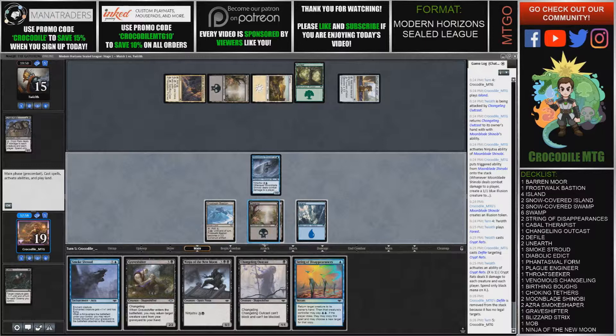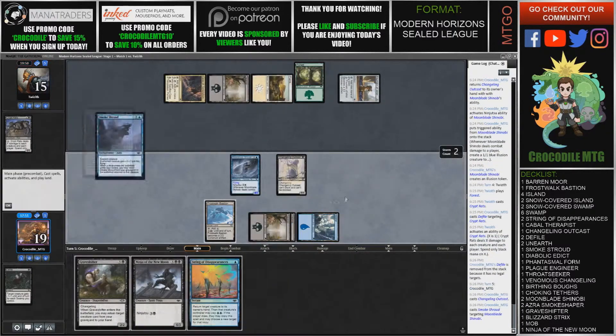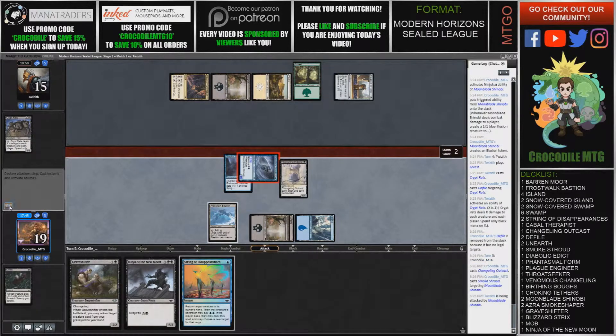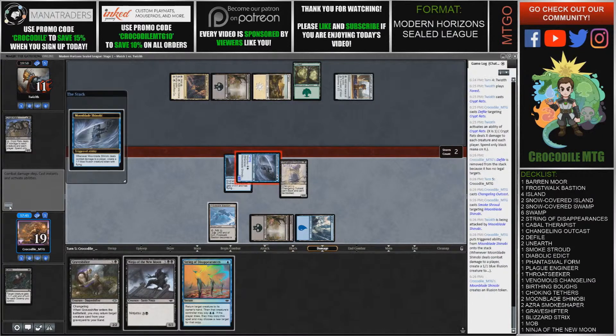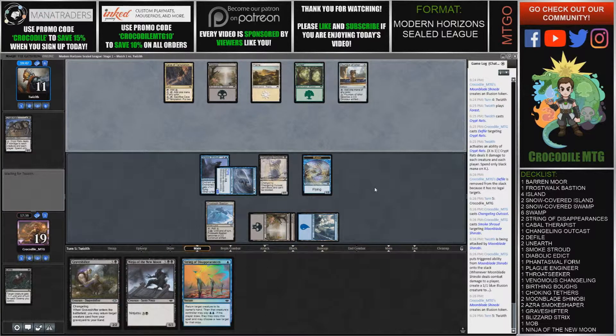I think here I play the Outcast, and I probably just enchant. Then I attack everything, and we just beat them down with some flyers. This is how our deck is supposed to play out. Game 1 was really, really bad — we just never found a blue source in 6 or 7 lands that we found. I might play 41 cards and just add a blue source.